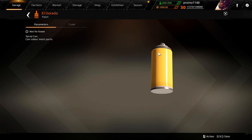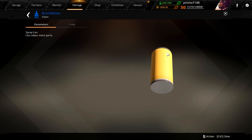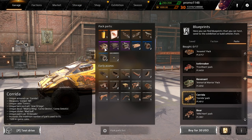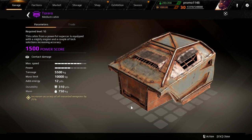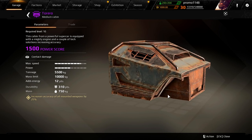Looks like bumblebee color. The Eldorado paint is a little bit more metallic, while this one is matte color. And here we go guys — the new cabin. The name before was the Lambo cabin, but they changed it to Torero.